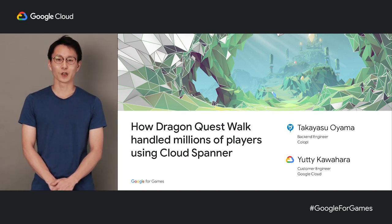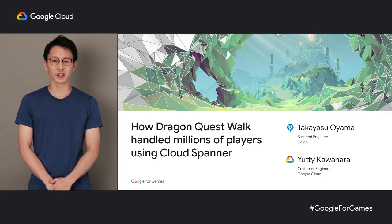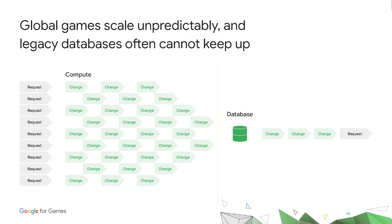Today, I'm with Taka, who is an engineer from Coropla. The most difficult part of launching a new game is unpredictability. Once a game gets popular, the server often receives massive requests in the short term.